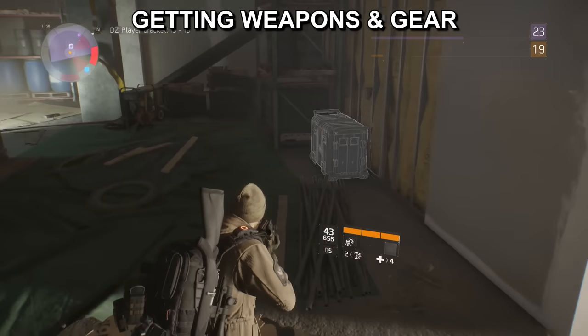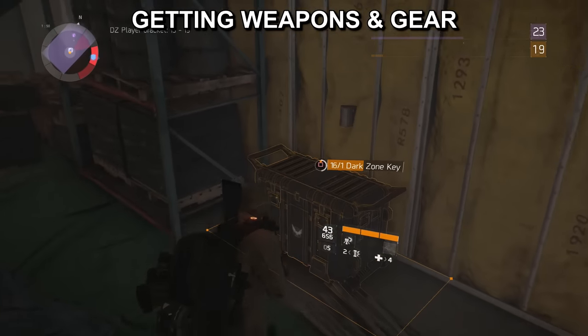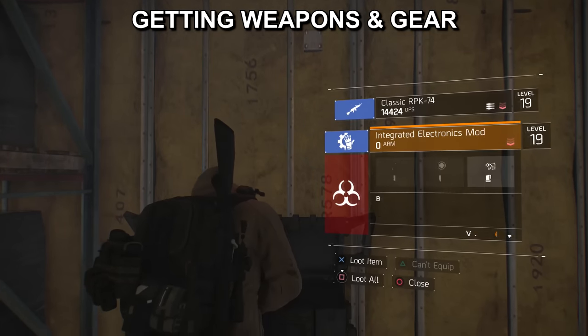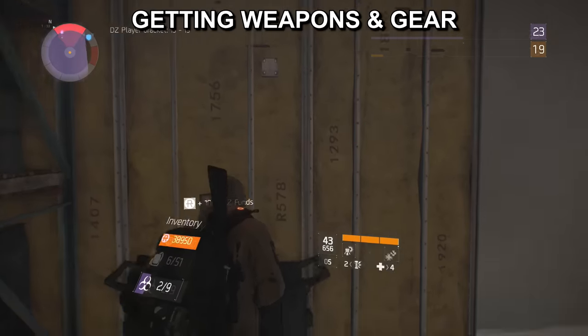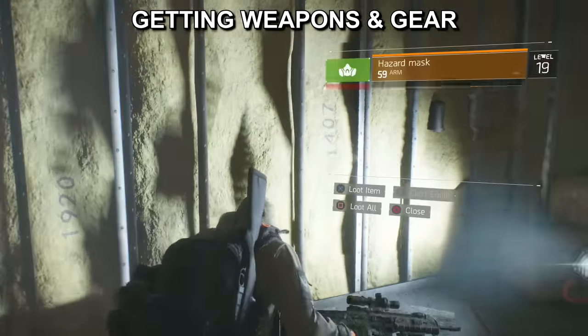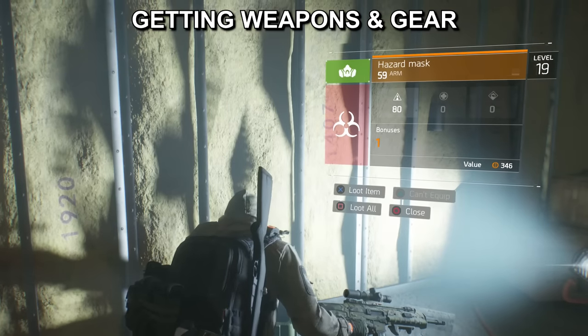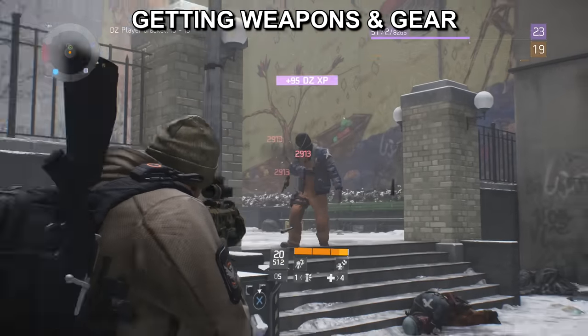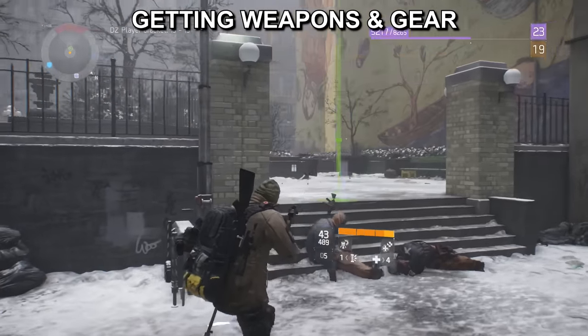Throughout the dark zone you can find dark zone keys, usually on loot, which you can use to open crates that require one dark zone key to open — and you can usually find some pretty good gear in there. You will also come across weapon crates in both the normal areas and the dark zone. And of course the common way of getting loot, which you probably know already, is just drops off enemies.